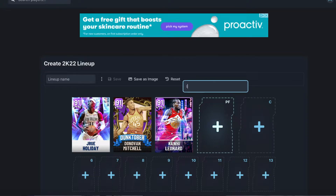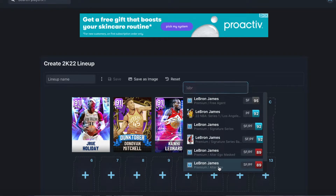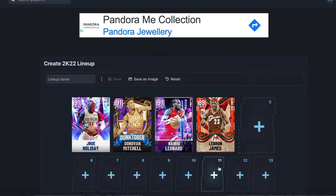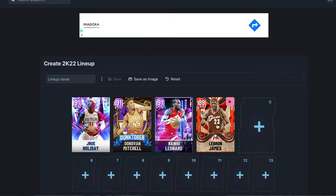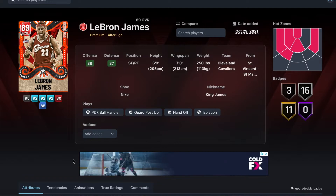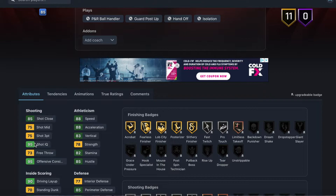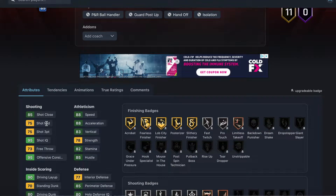At power forward we have the LeBron James Ruby alter ego card — not the mask one, which is about 10k MT. This one is only about 2k MT. He's a small forward and power forward — six foot nine height, seven foot wingspan, 250 weight — one of the best body frames in the game. He's got a 75 three-ball and 75 mid-range, which is easy to shoot with in this game.